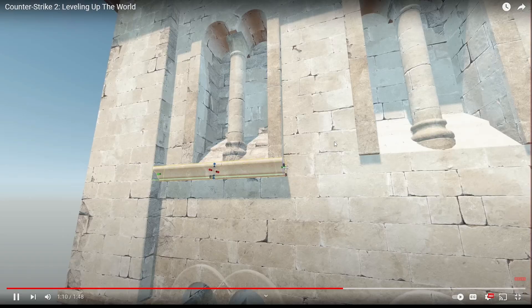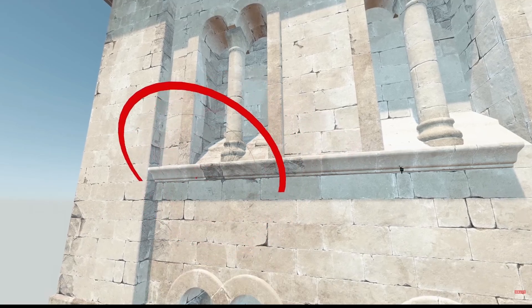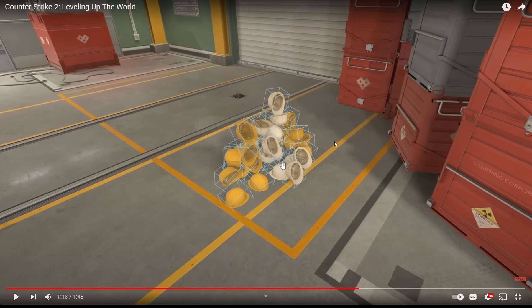These tools will be available for community map makers to make it easier to build, experiment, and iterate. That's the biggest benefit of Source 2 - just the fact that there's a better map editor. So now when you actually want to make a map, you can make stuff that's way better. Plus, you can also mess around with physics more.